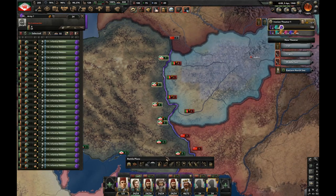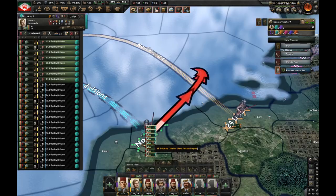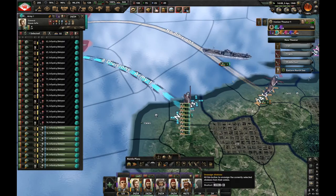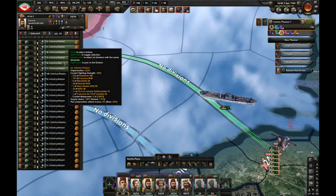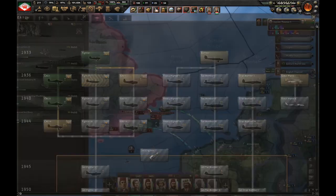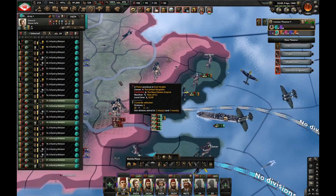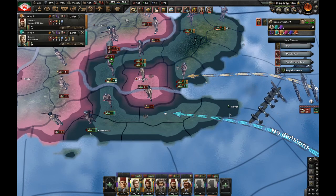Eight divisions will go for the naval invasion. We researched CAS 2 — let's get fighters one and produce CAS 2. We have landed! Let's cut London from the rest of the country. Let's make some manual pushes and we did it — we cut London from the rest of the country. The second army will guard London while the first army just pushes.